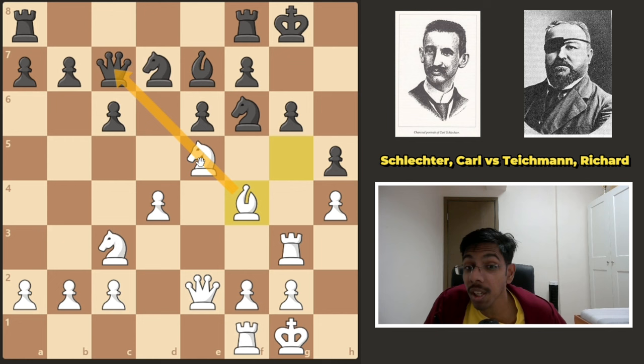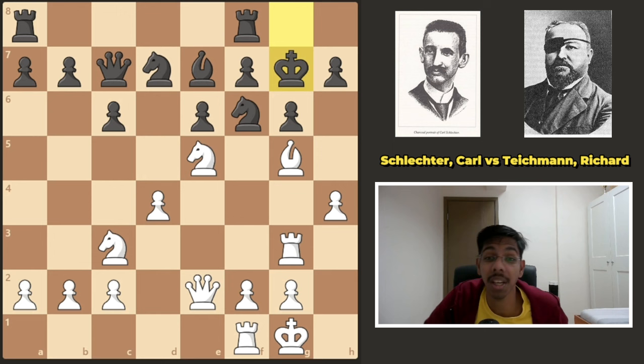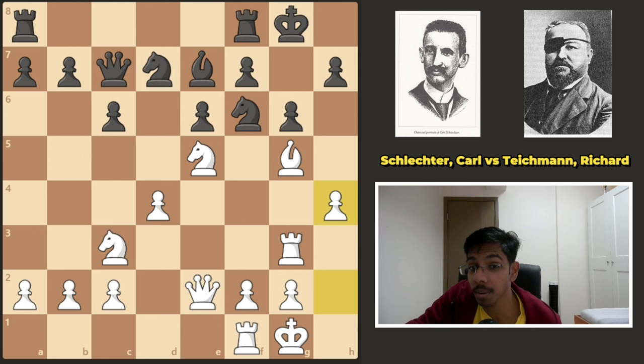And if black takes, white can simply take back and then queen h5. Look at this rook pinning the pawn. So black tried king g7 — another passive move. A better approach would have been maybe to go to d8, get some kind of knight takes knight d5 going. The more pieces you trade, the easier it is to defend. But he went for g7.